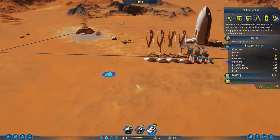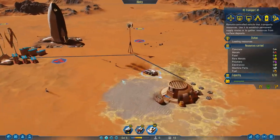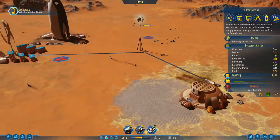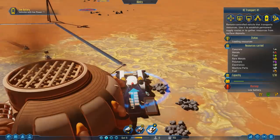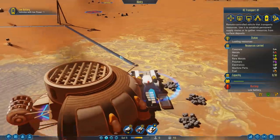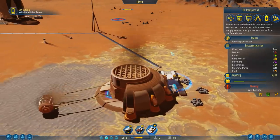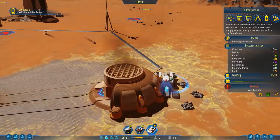The power generation stuff is working. There are a couple things we want to do in this episode: first, we want to get a resupply ship going from Earth, and we need to start working on oxygen and water. Those are our next orders of business.